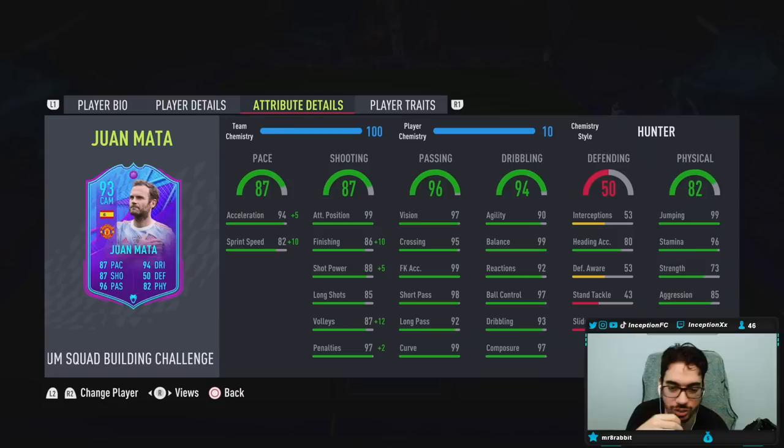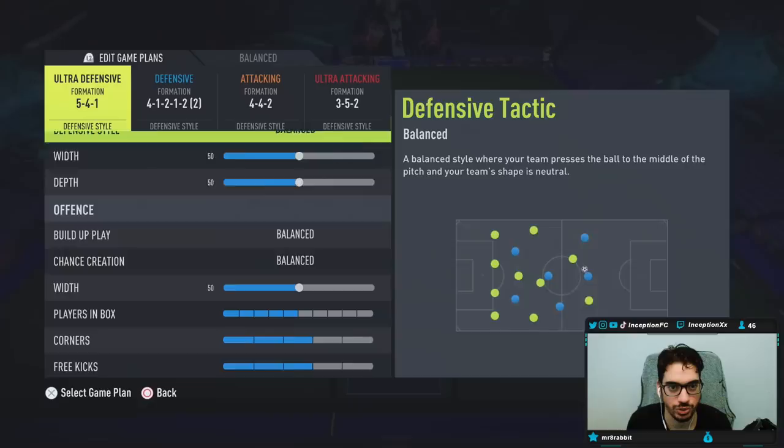Passing on the card is going to be unbelievable, obviously — very, very good. He doesn't have the weak foot improvement, but not too big a deal. The dribbling we will be experimenting with because of that body type and height. Agility is on the lower side, which is interesting. Defensive stats — he's got 80 heading accuracy. For physical, he's going to have 85 strength, 96 stamina. We'll see what this card's like.